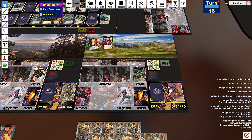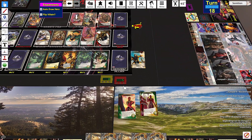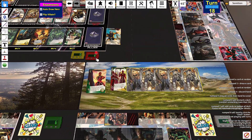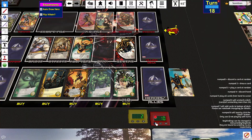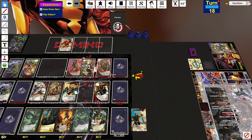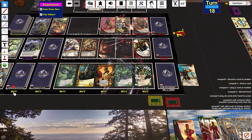When you defeat a villain with a wound, the wound returns to the wound stack — this is helpful. I have a wound to KO. I'm going to KO this to gain two more attack. I'm going to fight this for four and fight this for five. The wound gets returned to the wound stack. And I'm going to buy a sidekick.